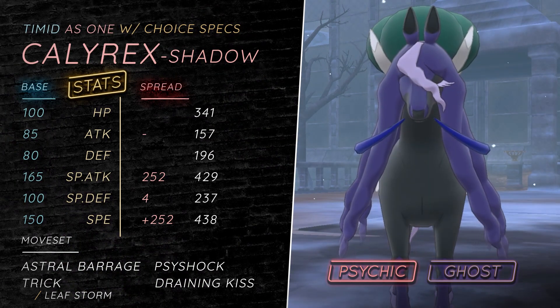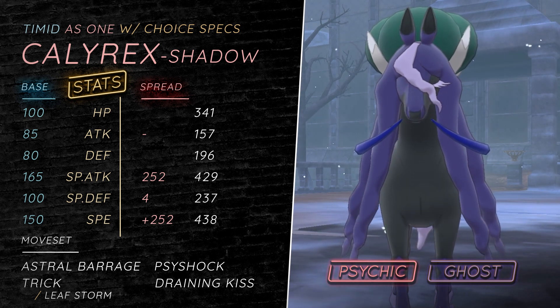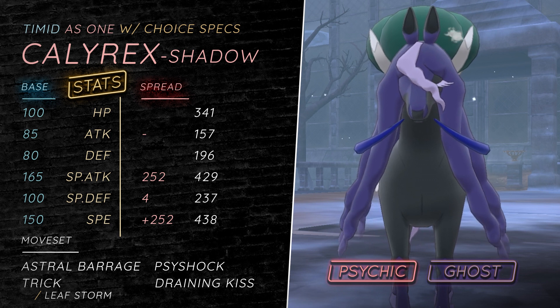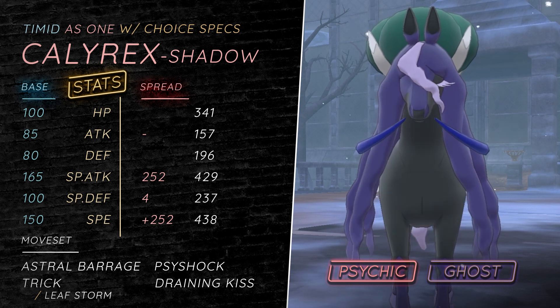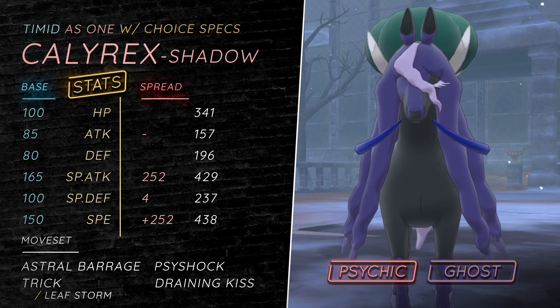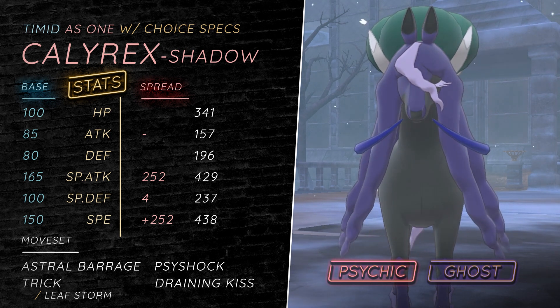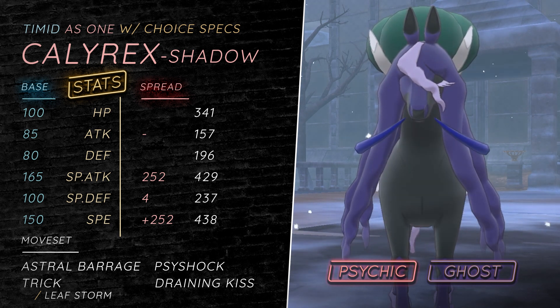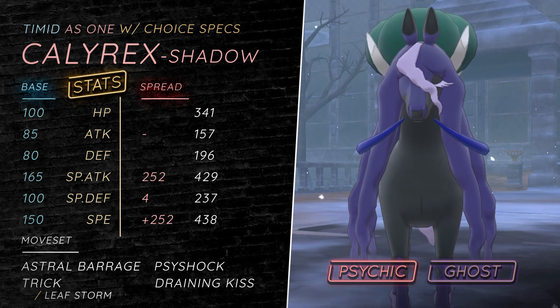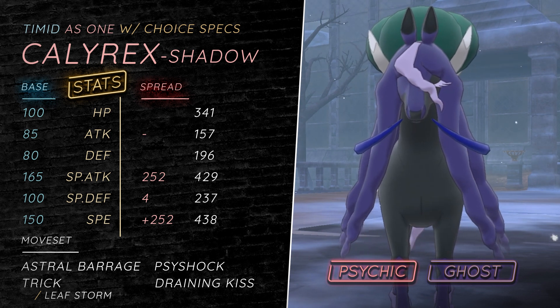Next up we have Choice Specs, and Choice Specs, guys, is so incredibly strong. It basically 2HKOs the entire tier besides Special Defensive Resists — 2HKOs like max/max Ho-Oh with Astral Barrage. Psy Shock hits Eternatus harder as well, 2HKOing specially defensive Eternatus with Specs, and also hitting Ho-Oh marginally harder, helping versus Calm Mind Kyogre.